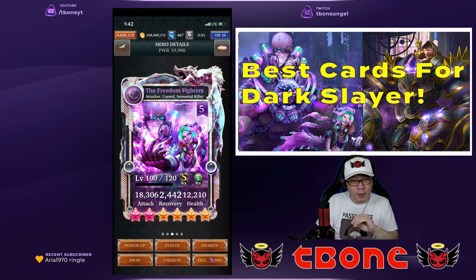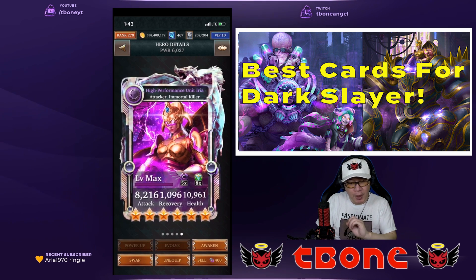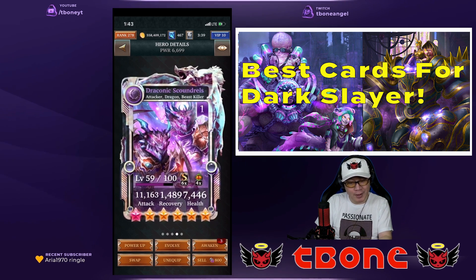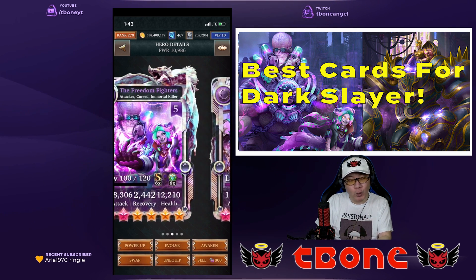I'm going to talk about my team right here and show you how it works. If you use the Freedom Fighters plus High Performance Unit Area, you're going to be golden. This is the golden standard for Dark Slayers at this point. Until there's a better card that comes along that boosts your overall damage, this is it. This is the best combination you can use with any Ultimate Form.